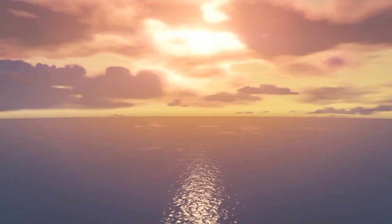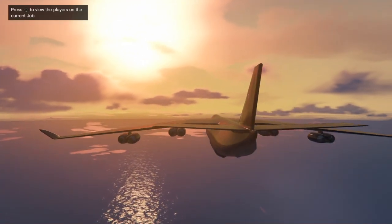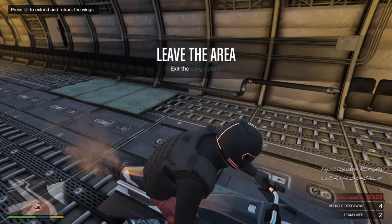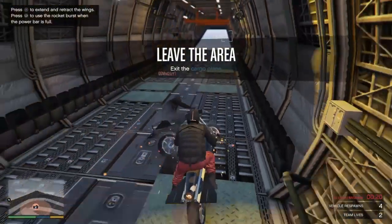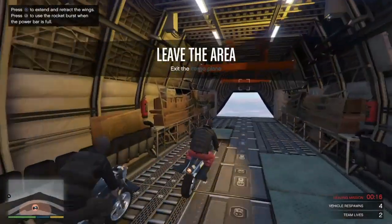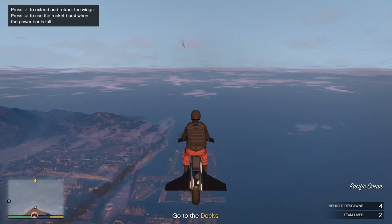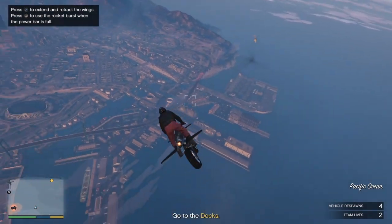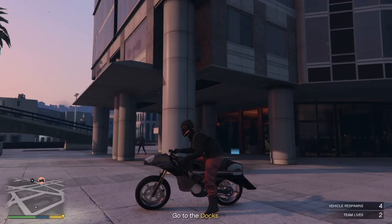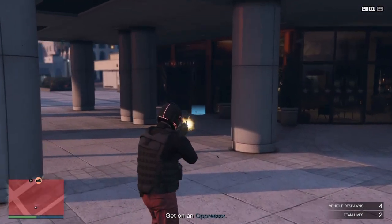Once you've loaded in, the key thing you need is a house. As you can see, I spawned into the mission and you'll be on some oppressors. All you want to do is go straight out of the plane and locate where your house is. This is the most key and important part — you need to locate where your house is and remember it, because it will not be on the map. Once you've located it, you'll be all set and ready to go.